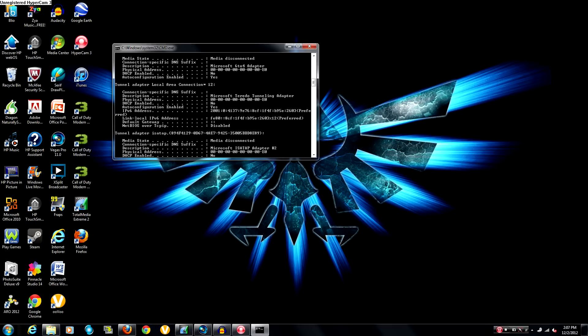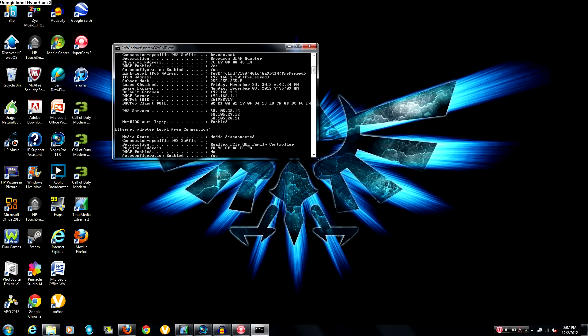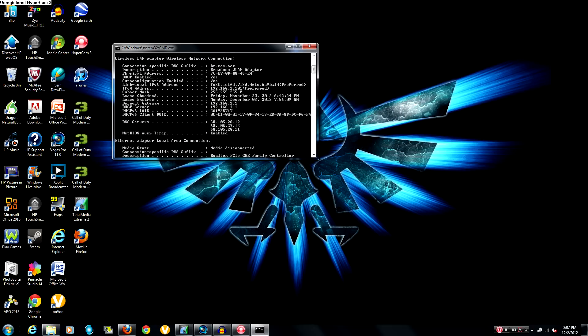All this information is going to come up about your router. On most computers you're just going to scroll up a little bit until you get to the section that says 'Wireless LAN Adapter Wireless Network Connection.' Below it there are going to be three different things you need to copy down, so get out your notepad or a piece of paper and pen. The first thing to copy down is your Subnet Mask.